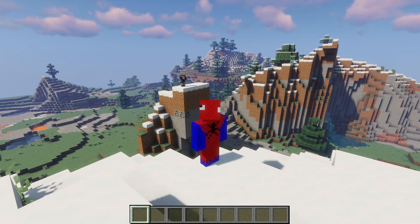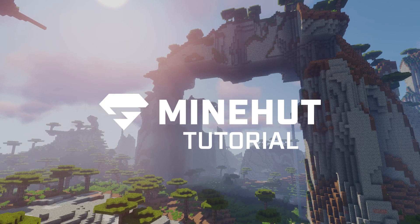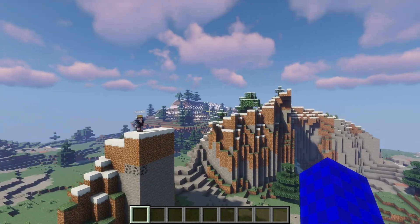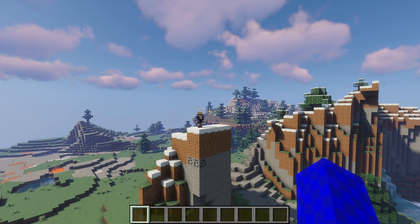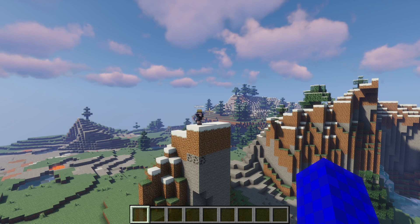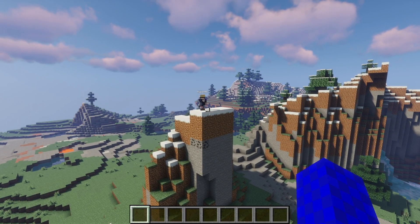Hey, what's up guys. In today's tutorial we're going to be teaching you how to both teleport and warp. So as you can see I've got the legendary cup 1995 across from me on this island and he's looking a little lonely over there. So I think I'll go pay him a visit, but I don't want to walk or build a bridge — I want to teleport and save myself some time.